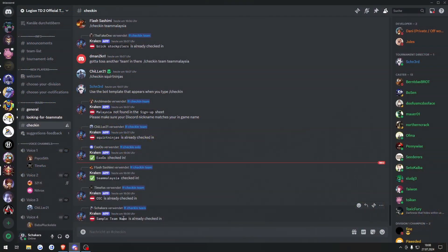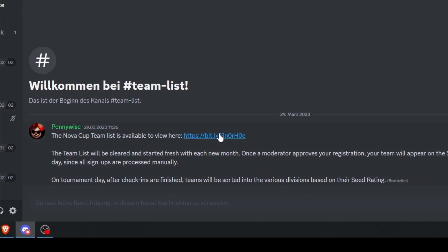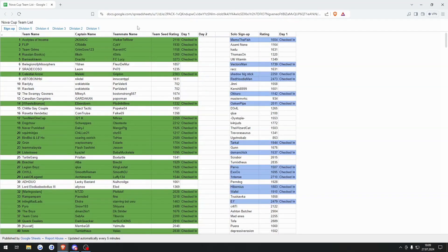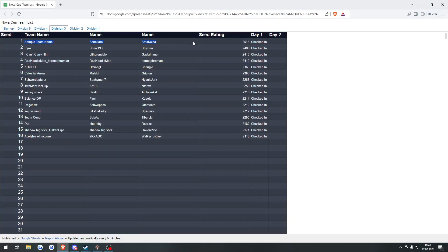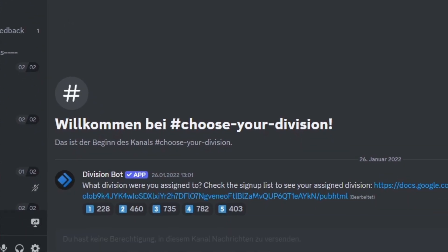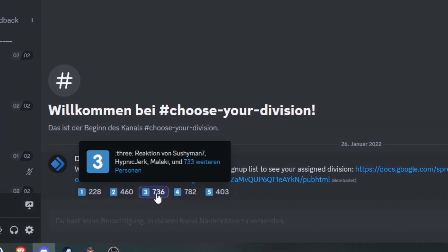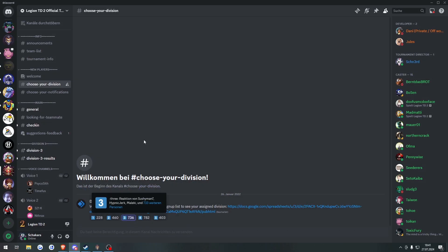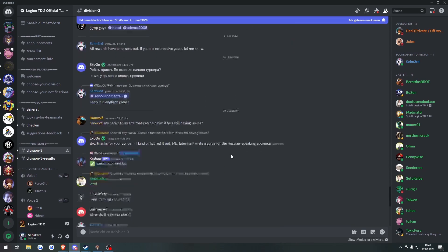Finally, let's get back to our Nova Cup that takes place at any moment. As soon as the divisions are built, you head into the Discord channel team list and click the link. Here you can see a list of all teams that signed up in the corresponding division that they got put into. Find your division and go back to the Discord and open the Choose Your Division channel. At the bottom of the message, you want to select the division you got matched into. In this example video, we got put into Division 3. After you have selected your division, you will see a new channel opened up in Discord. Here you will wait for the start permission from the tournament director.